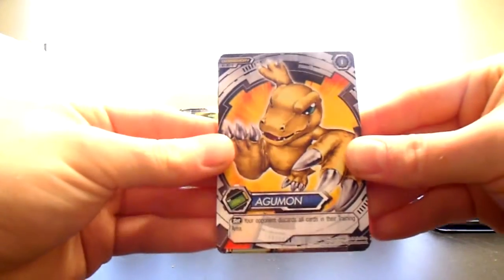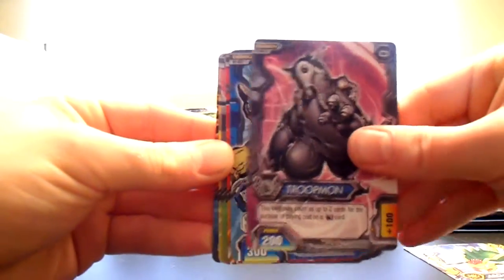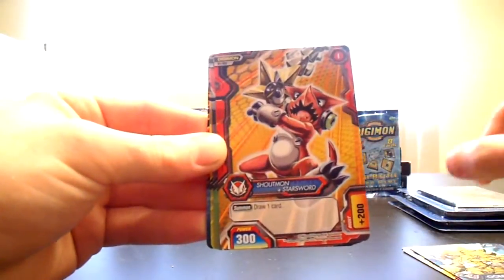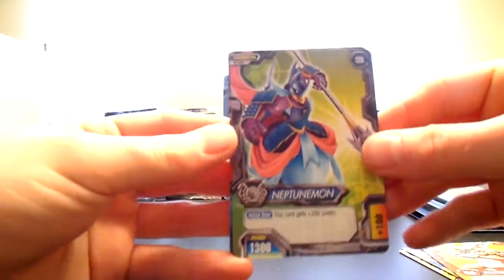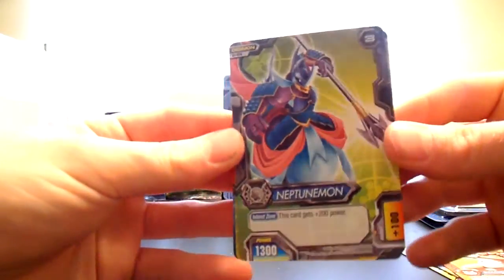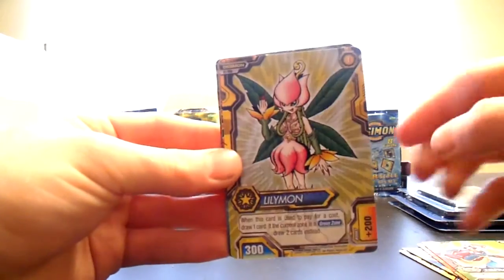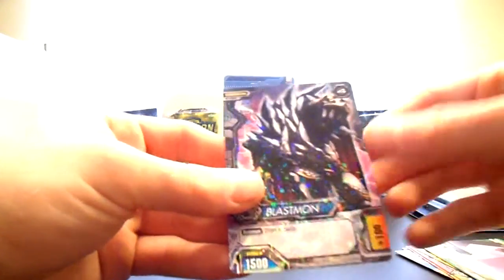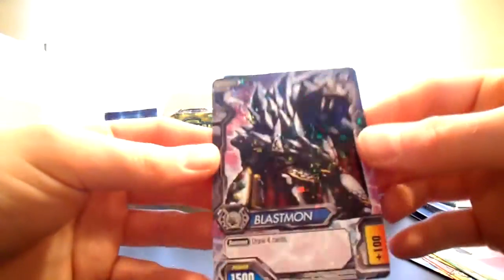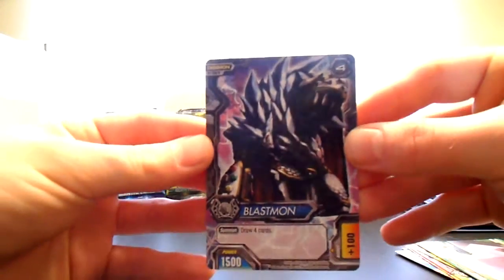So we've got Agumon, Arkelomon, Troopmon, Golemon, Shoutmon, and Starsword. Neptune Mon, which really should have been a rare — he's kind of like the king of the first zone they travel to, or second zone, one of the first ones. Lilimon. Dondokomon. Code Crown Sane Zone Pyramid. And Blasmon — there we go, it's a new rare, one of the Bagra Army Generals. Very cool, nicely designed card.